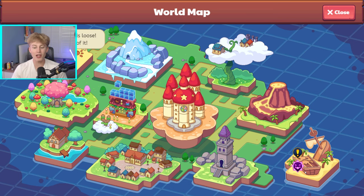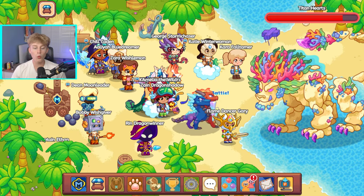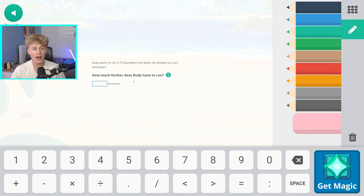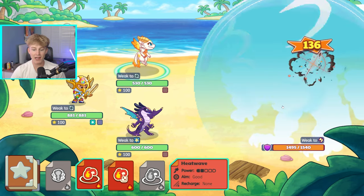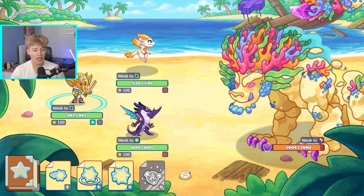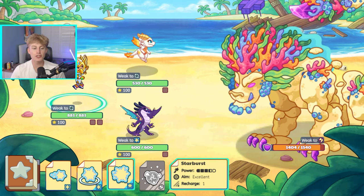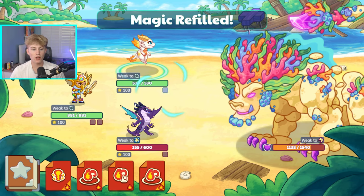Before we go and battle a real wizard, we gotta do a test battle against the titan — one of the hardest battles in all of Prodigy. Because we're battling with the world's best account, I'm not worried at all. Just look at the pets: two epic dragons, level 100. We refill the magic, use a pretty good spell, and boom — a lot of damage. Not bad.